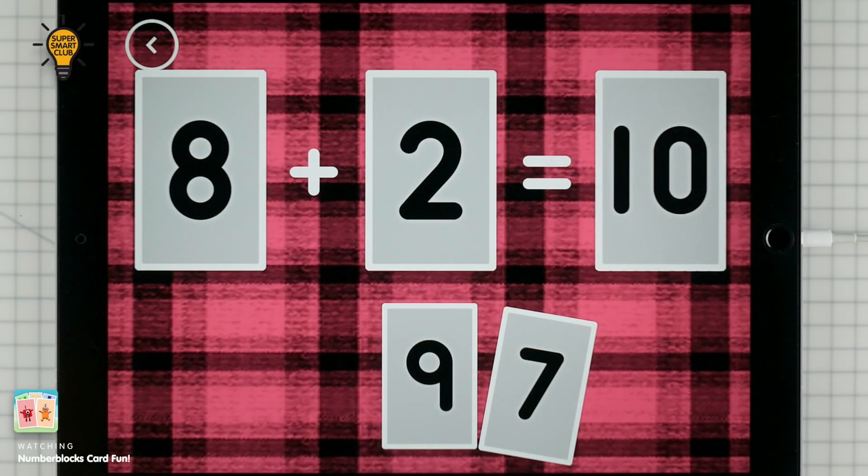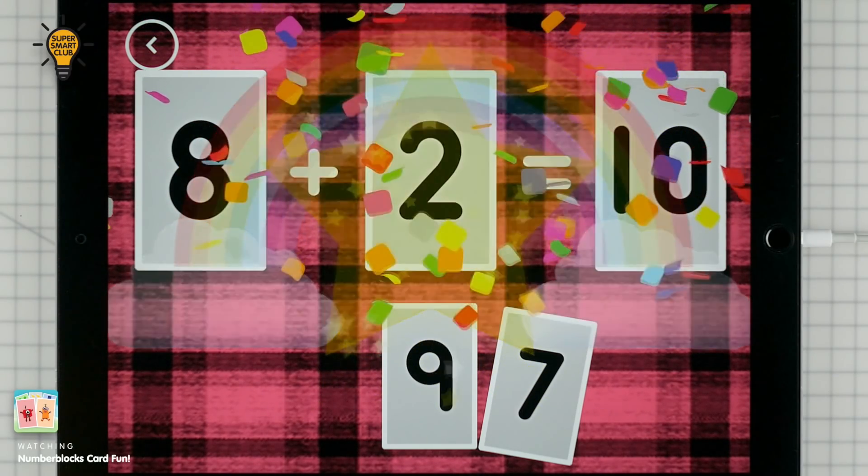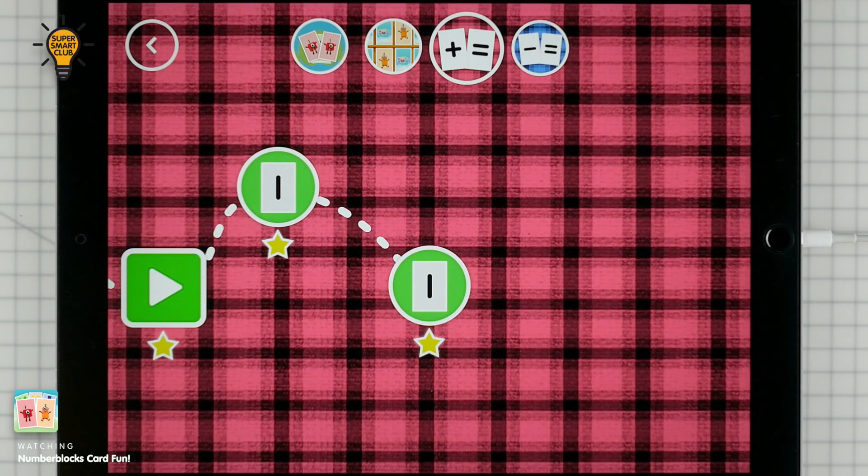Ten. 8 plus 2 equals 10. Hooray! You've earned a star. Congratulations!